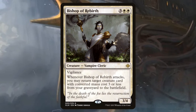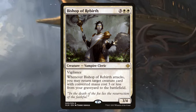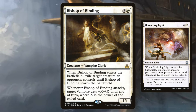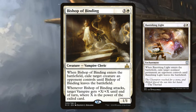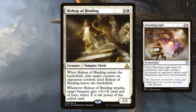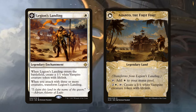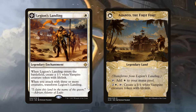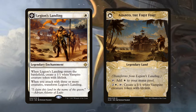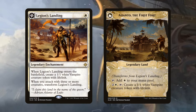Bishop of Rebirth lets you return a creature card with mana value 3 or less from your graveyard to the battlefield when it attacks, so this is actually decent. Bishop of Binding is basically Banishing Light on a body — I don't recommend playing Banishing Light in Commander, but at least Bishop of Binding actually does something, which is more than we can say for many of the vampires in this deck. And finally, Legion's Landing helps you make more vampire tokens with lifelink, and this is actually a good card. So those are most of our vampires — we just need at least one that can attack so Maverin Fane can do his one job.